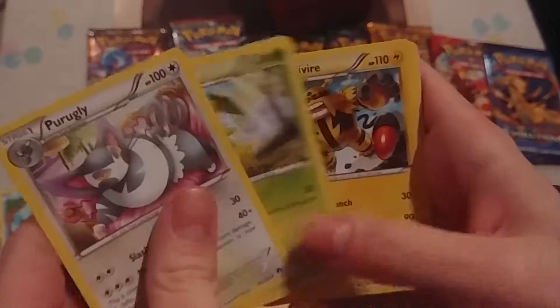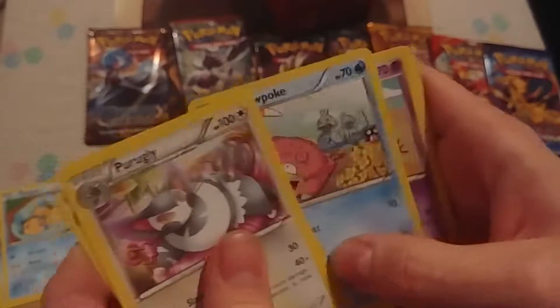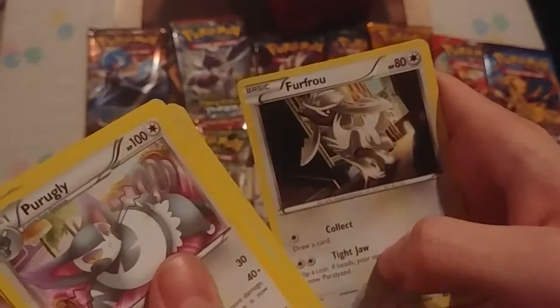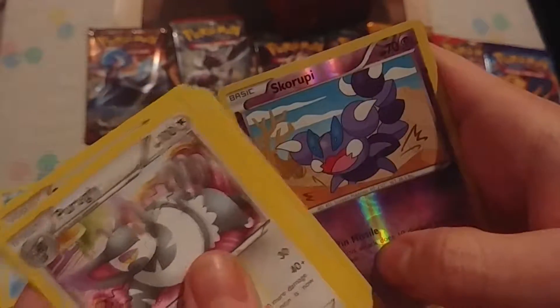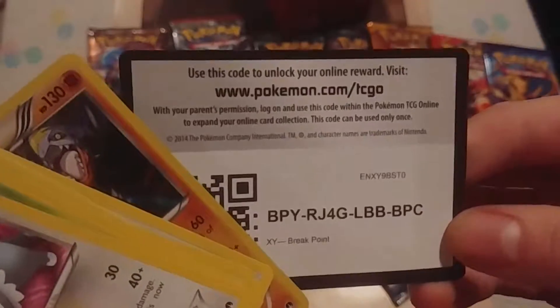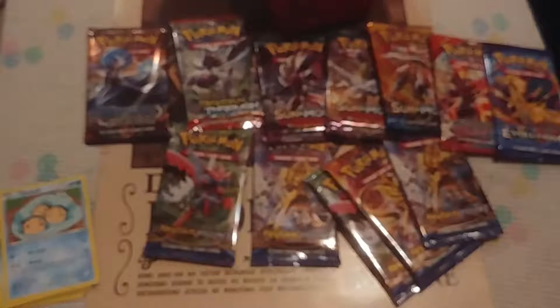Purugly, Leafeon, Electivire, Slowpoke, Squirtle, Gible. Not bad. Furfrou, Squirtle reverse. Ooh — Garchomp holo! Nice. There's a code.